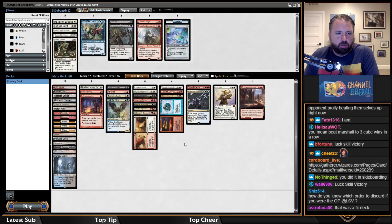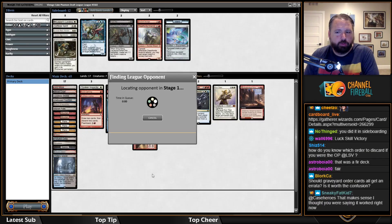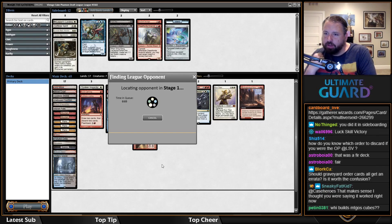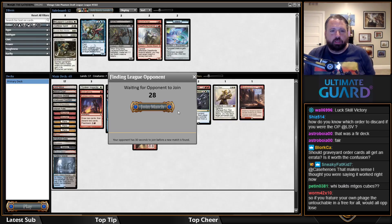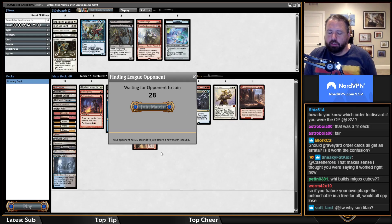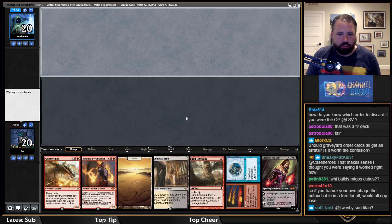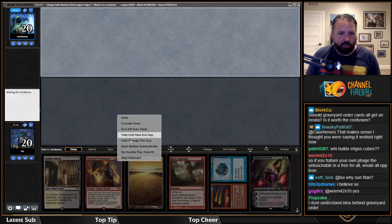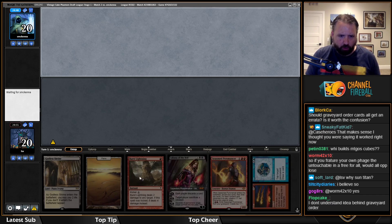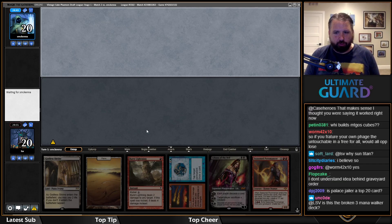I don't think I want to main-deck Relic of Progenitus — this is fine. With their new discarding interface, I do you click on the one you want to discard first and the one you want to discard second? I've had to mulligan a lot with this deck. I'll keep this and get that Glory Bringer out of here — this hand is one fetch away from being fine. I like Sun Titan when I have a lot of really powerful three-mana planeswalkers.